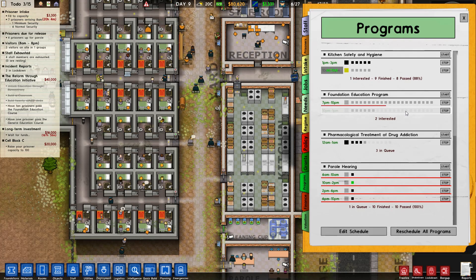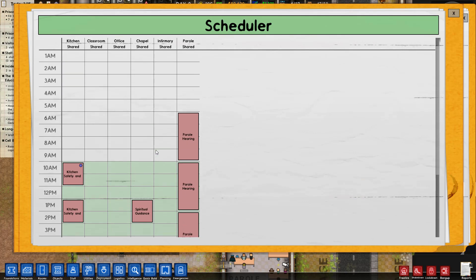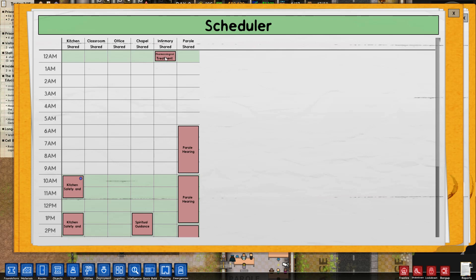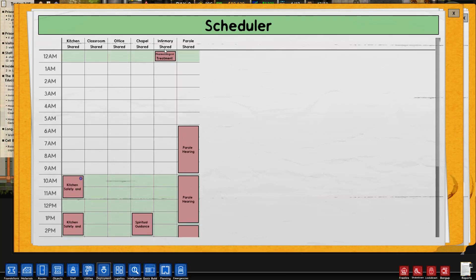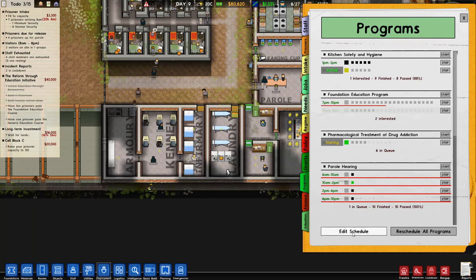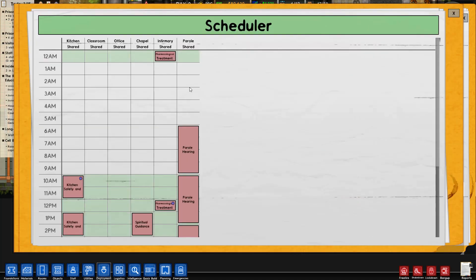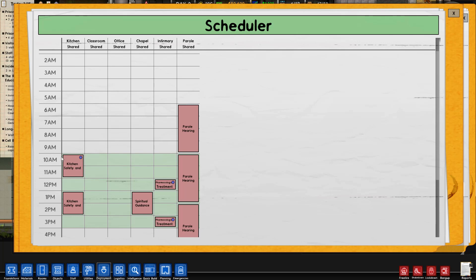No regime time slot - what are you talking about, Willis? Pharmacological treatment - let's put you at midnight. Actually let's put you at noon. We can do a second one too - in case we have kitchen and safety people who are also drug addicts, we can schedule it there.